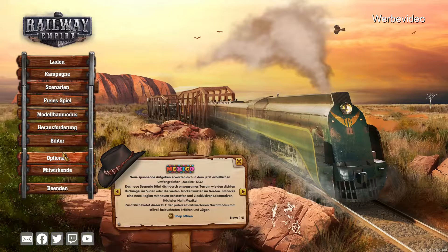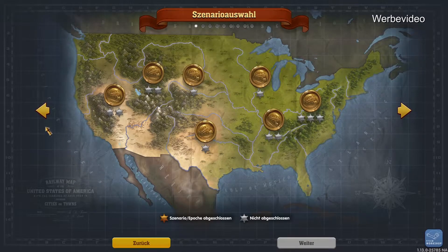Das Spiel gibt es seit 2018, allerdings gibt es seit ein paar Tagen eine neue Erweiterung und zwar Down Under. Da geht es, wie der Name schon sagt, um Australien. Dann verfügbar ist dieser neue Modus einmal für freies Spiel und Modellbau. Und es gibt ein Szenario, nennt sich Pioniergeist. Da können wir mal ganz schnell reingucken.